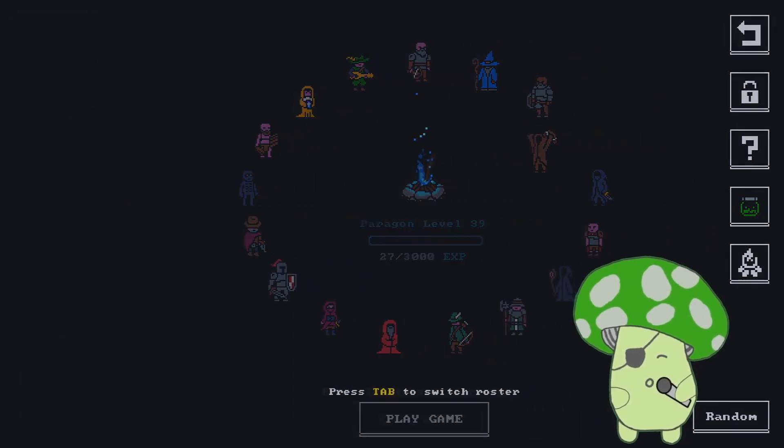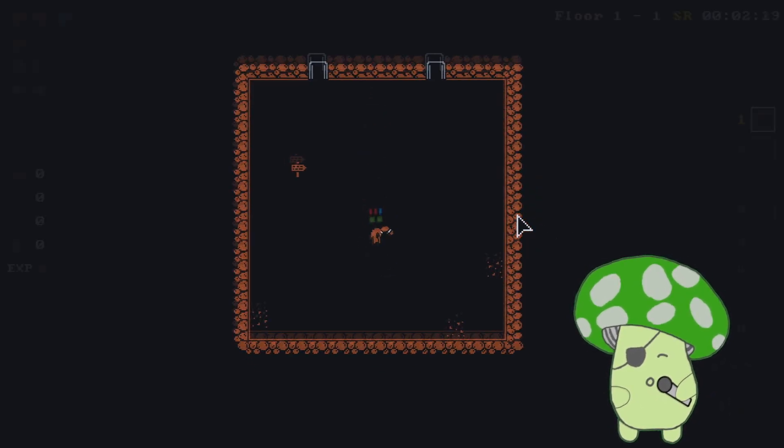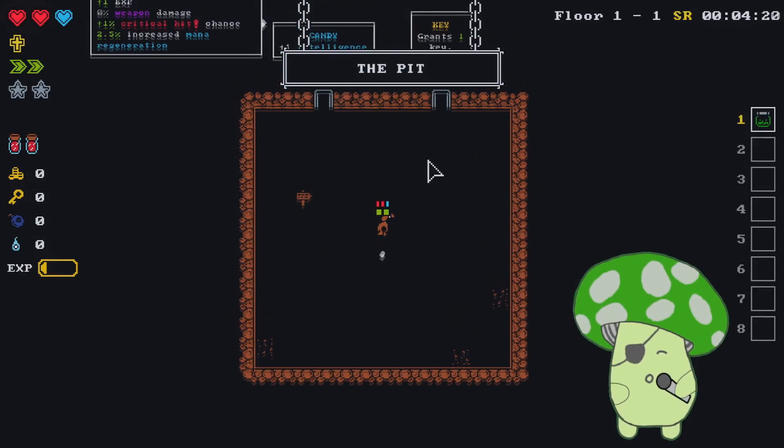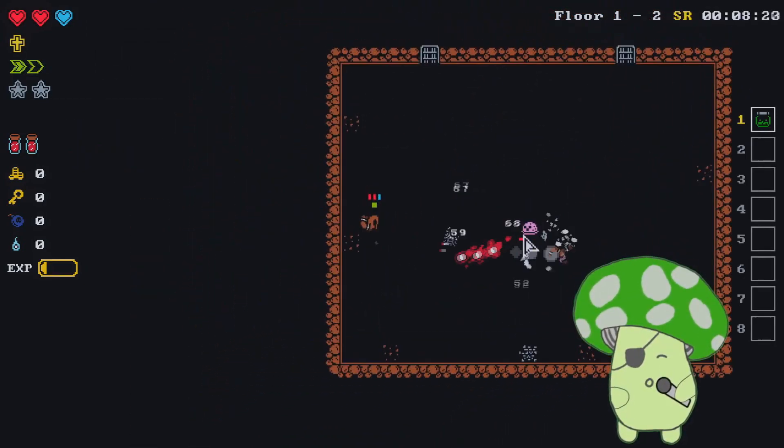Hey, it's Triple A. Welcome back to Tiny Rogues. We're going to try and take the Wanderer to the Lawful Zone. I'm starting with the Poison-Filled Jar because we're going Dex, and I would like to try and make an Infusion Run happen.